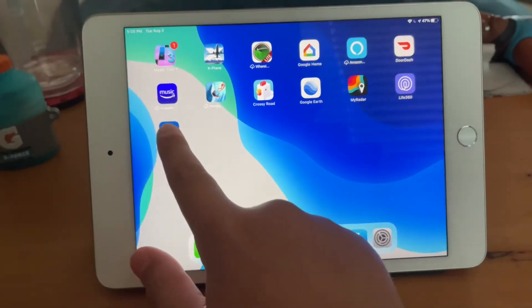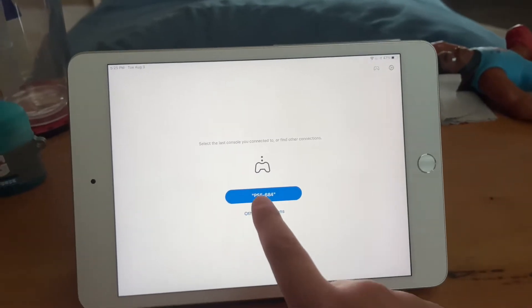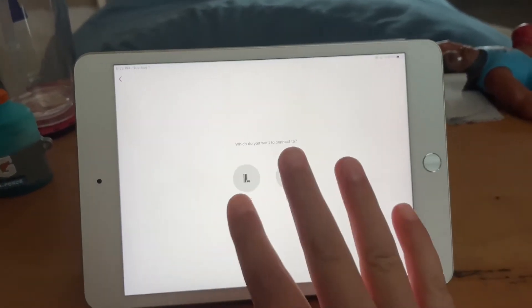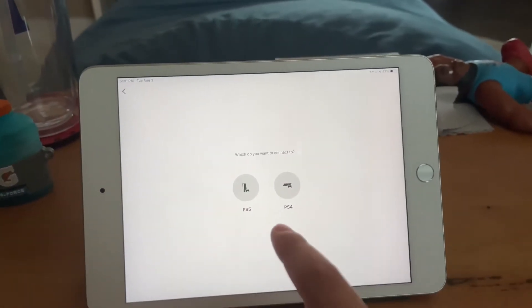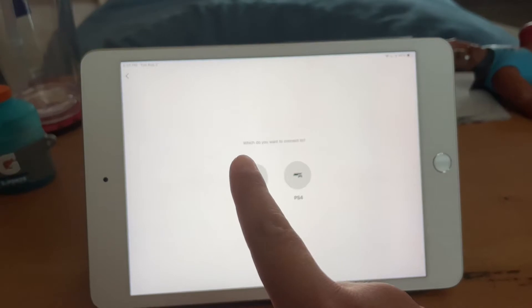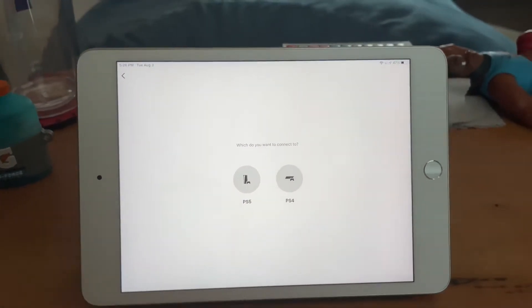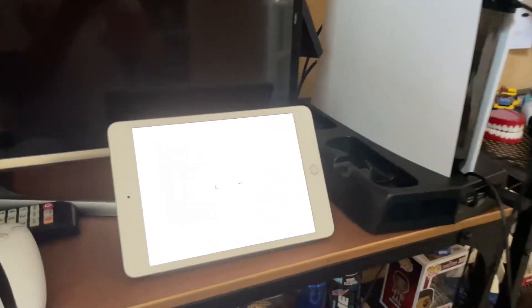Once it's done, go to the PS Remote Play app. It's going to make you sign into your PlayStation account — go ahead and sign in. Then it'll ask what you want to connect to. In my case it'll be PS5.